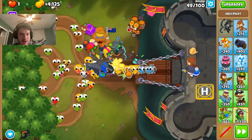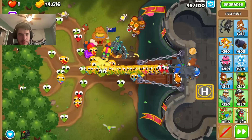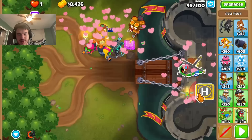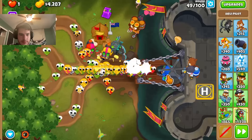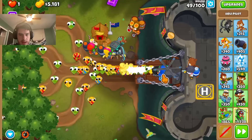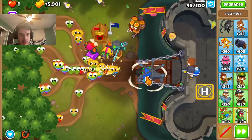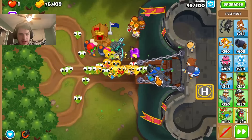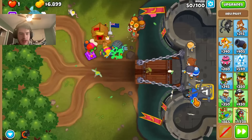Alright. Downdraft — you're going to be pushing these guys back for now. And then you come and clean up. Actually, this is quite bad. Okay. Can we clean this all up? And also take out the regrows without creating a regrow farm. There we go.